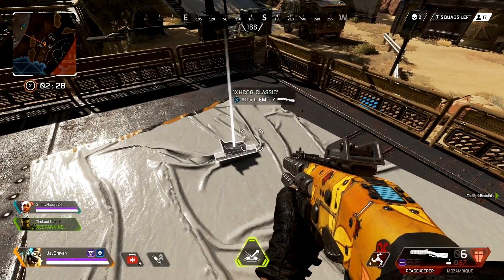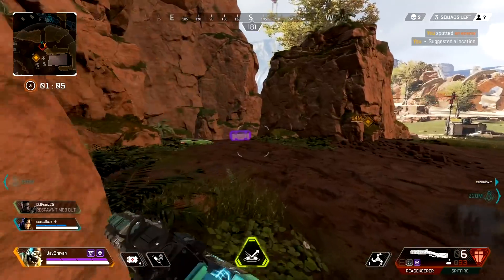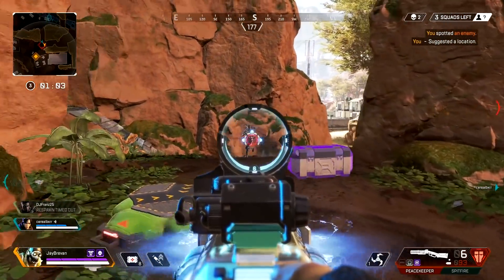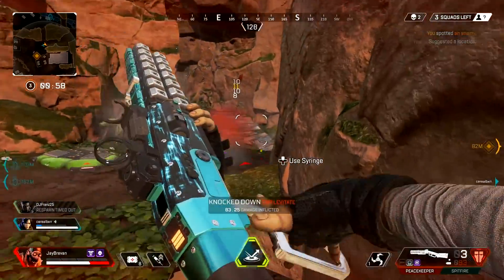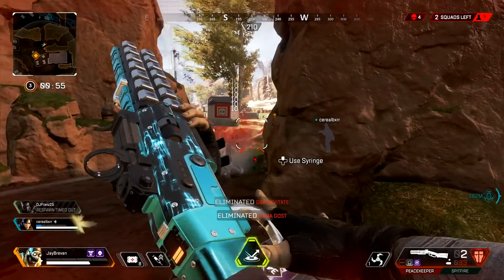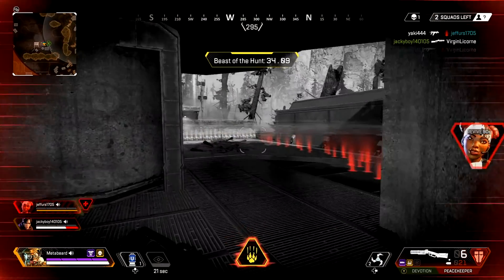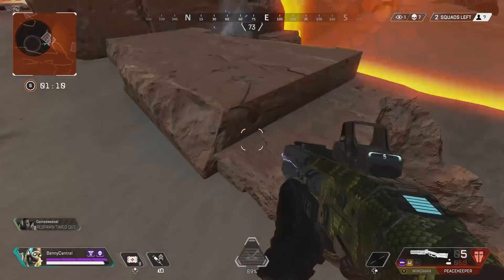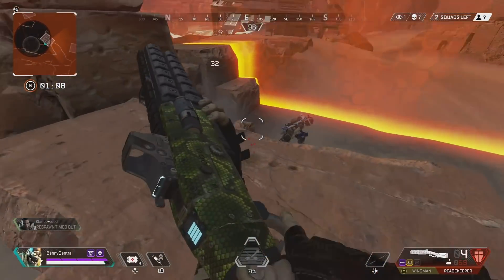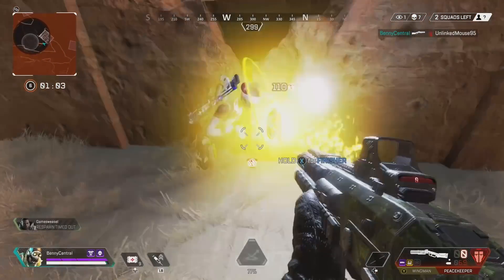If you want to get the most out of the weapon, use a HCOG sight, especially when you have the Precision Choke. It makes everything a little clearer and precise, but this is very subjective as the Precision Choke animation when you ADS adapts to all sights available for the Peacekeeper. To recap, the Peacekeeper is best with a shotgun bolt, a Precision Choke and a HCOG sight — all of the attachments. However, you can use the Peacekeeper without them all, or even just with the shotgun bolt. The Peacekeeper is great, and its effectiveness is more determined by your precision in short range fights.